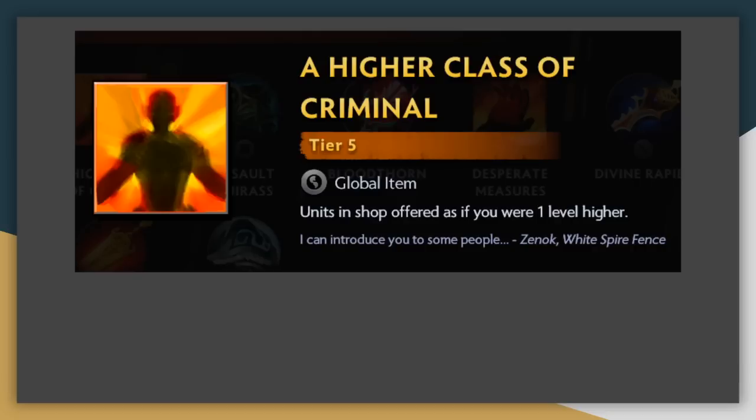A Higher Class of Criminal — we saved the worst for last. This item used to be one of the best items in the game when it was tier 3, but now that it's tier 5, it's just complete trash. It's an item that increases your chance of getting more tier 4 and 5 units, but it comes so late in the game that you don't really need too much more help in that department. Maybe if you're really trying to find that upgrade to a tier 5 unit and your other options from the pack are just bad tier 4 units or tier 4 items — maybe you can pick it — but even then, I'm just going to try to avoid this item as much as possible.